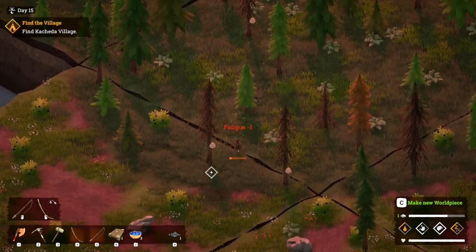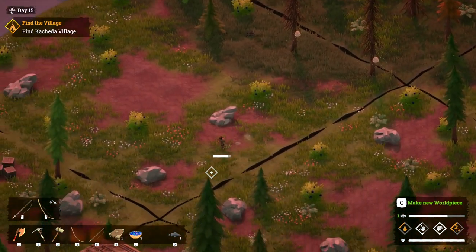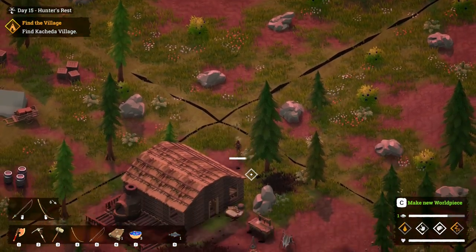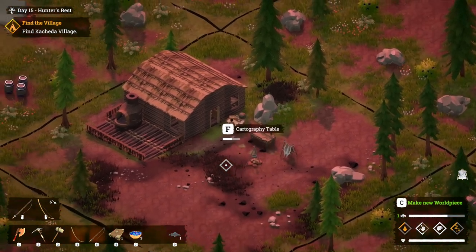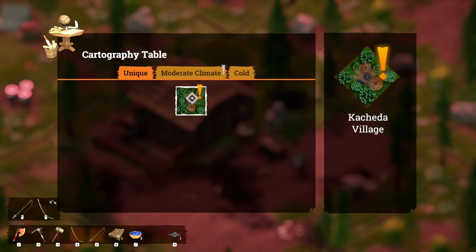There's loads of bees — it's like the most I've seen, it's crazy. Well, let's come back here. And then what do we need to unlock that last piece? It was some leather, wasn't it? Oh, we need hides. We'll do that then — unlock the village then.